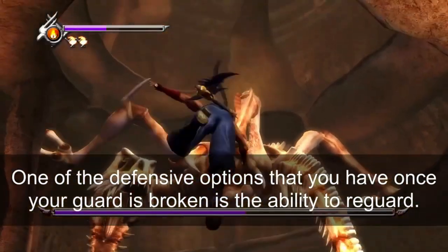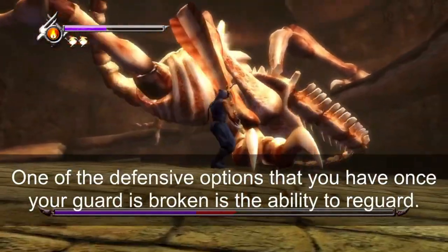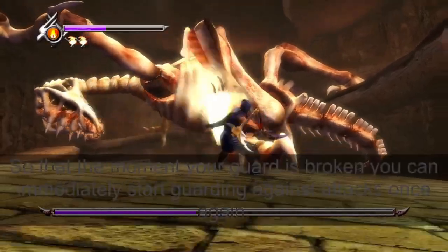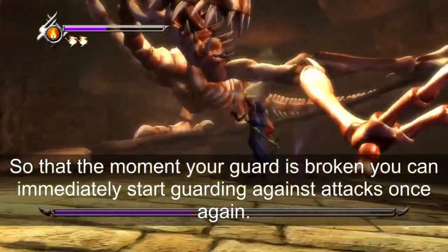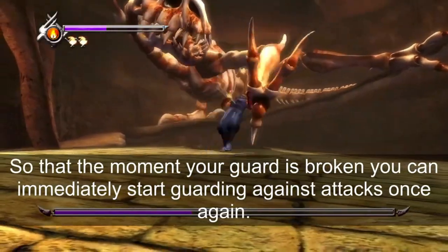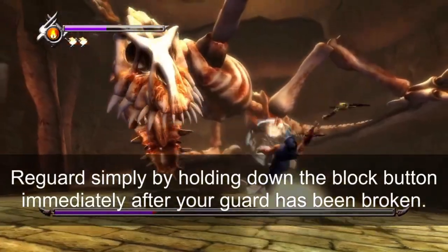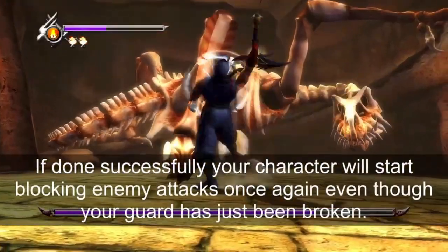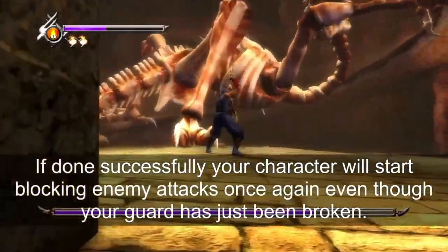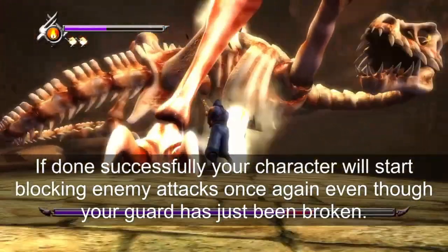One defensive option once your guard is broken is the ability to re-guard, so that the moment your guard is broken you can immediately start guarding against attacks once again. Re-guard simply by holding down the block button immediately after your guard is broken. If done successfully, your character will start blocking enemy attacks once again, even though your guard has just been broken.